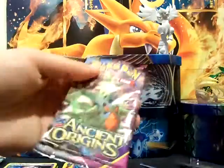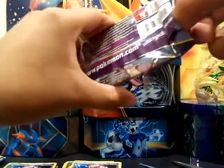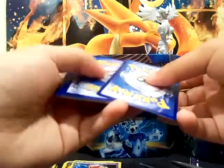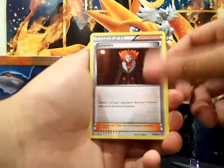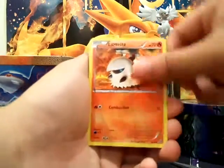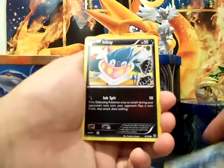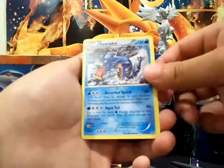Come on — Mega Tyranitar on the pack. All right, there's the third pack. Got a Vespiquen, Lysandre, Flareon, Larvesta, Ralts, Boltoy, Relicanth, Inkay, Reverse Gumi, and a Non-Holo Rare Gyarados.